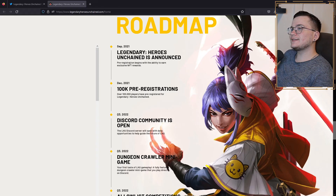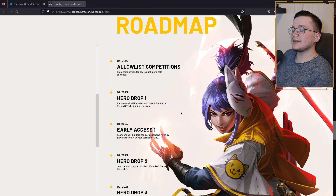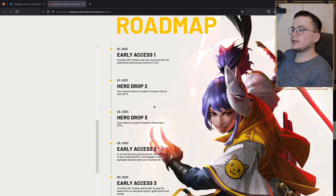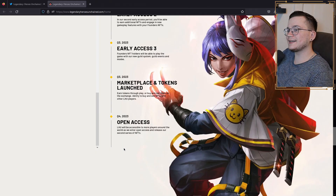Let's check the roadmap. Last year in September this NFT got announced, and by the end of 2021 they already had 100,000 pre-registrations. In Q3 this year their Discord went live and the dungeon crawler minigame launched too. They had some allowlist competitions, and in Q1 next year the first hero drop will start, followed shortly by early access. Hero drops two and three will follow, along with second and third early access periods. In Q3 next year they want to have their marketplace and tokens launched, and finally in Q4 next year open access will start.